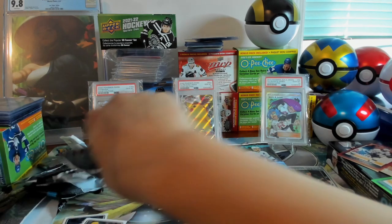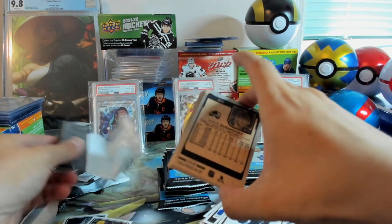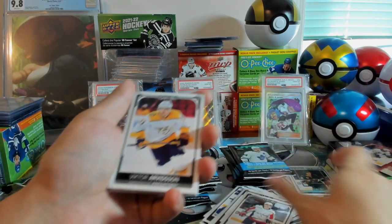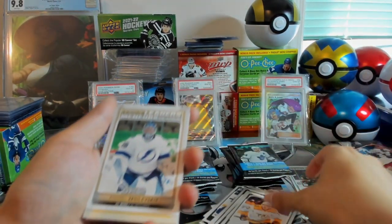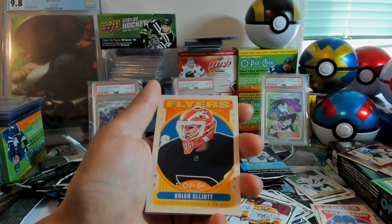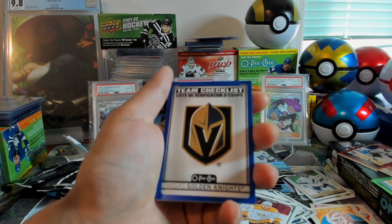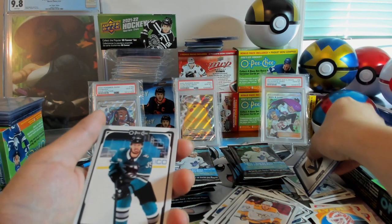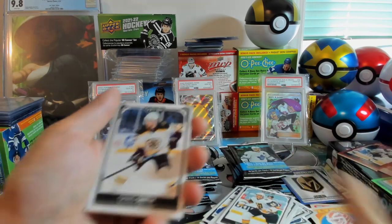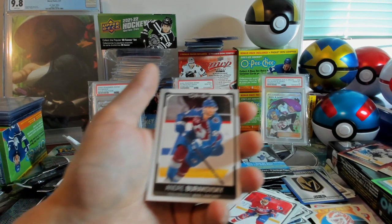And the final pack of the first stack. We've got Kanashiri, Victor Arbitzen, Andrei Vasilevskiy League Leaders, and Ryan Elliott Retro. We've got a blue parallel of the Vegas Golden Knights Checklist, Logan Couture, Thomas Nosek, Craig Smith, Jeff Petrie, and Andrei Burakovsky.